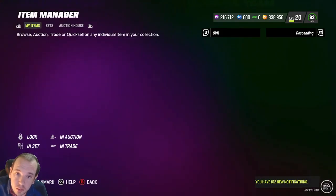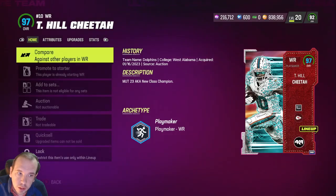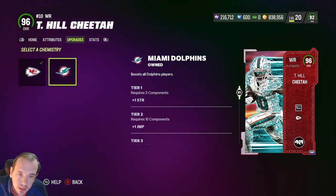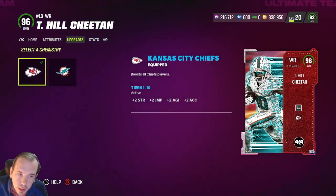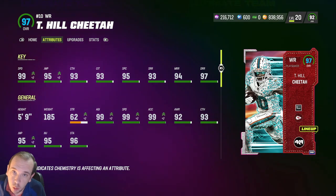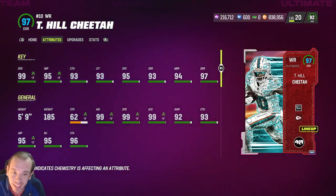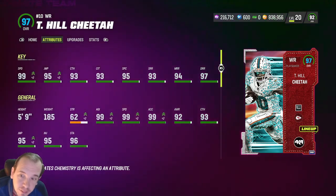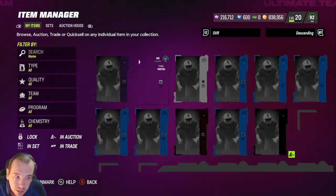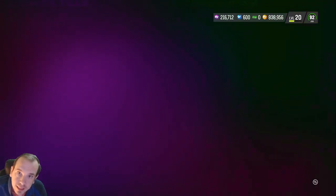If you don't switch it, it won't count — that's a tricky thing. You might think, 'well, he played for the team,' but you still have to go to the player, go to Upgrades, go to Chemistry, and click Dolphins or Chiefs — whichever one you want. Switch it right here. You can see he does have 99 speed, which is crazy, and 99 acceleration — this guy can fly up the field. Tyreek Hill: 99 speed, 99 acceleration. Now you can see he gets a two-plus speed bonus because his base is 97 speed.